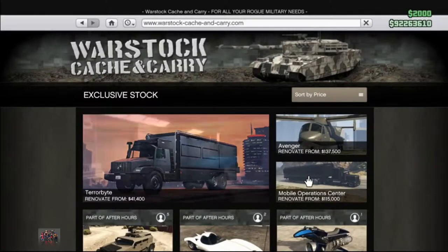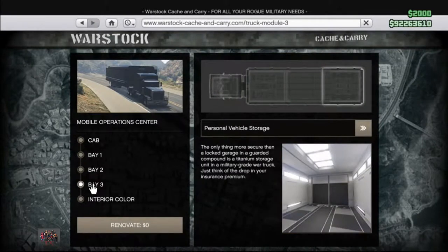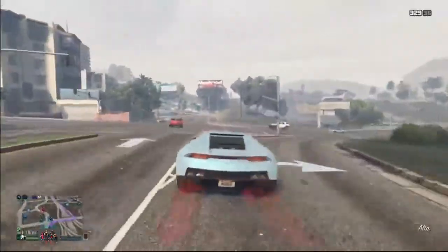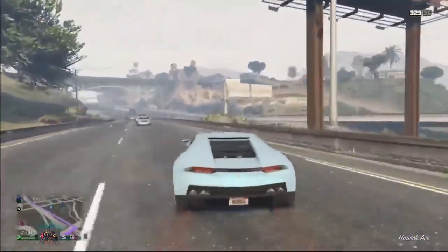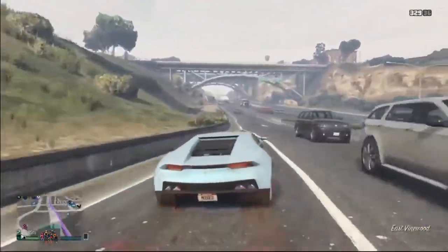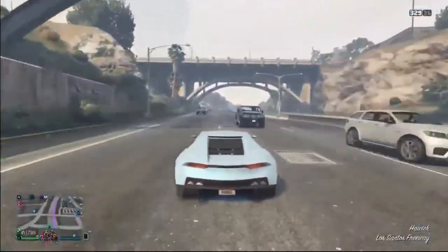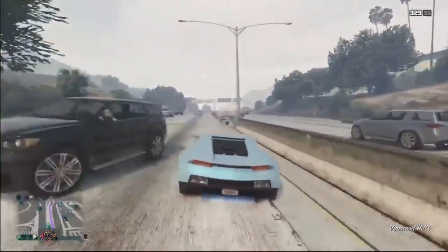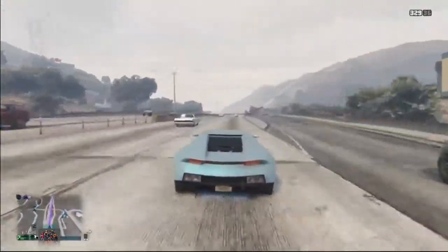To do this glitch, you need to have the MOC — the Mobile Operation Center — with personal vehicle storage on page three. You also need to have a Benny's vehicle or an arena vehicle. Make sure the car is fully customized. The best car to duplicate right now is the EC, but you can also duplicate the Elegy Retro Custom. If you don't have a lot of money and you have a Banshee, you can also duplicate the Banshee and make a pretty good amount of money, and ultimately purchase the EC.